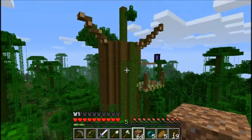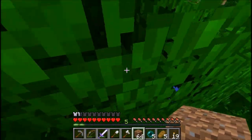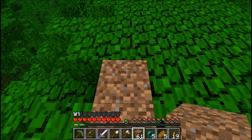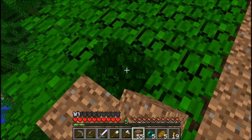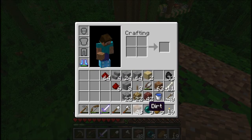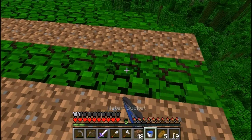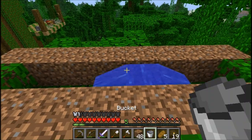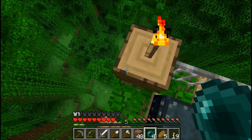Oh gosh, this is so hard trying to plant stuff in these trees. I think we'll have one farm here. So we can do something like this. Because we want it to be in the chunks that are loaded. I do have a water bucket here, so I can start with that. Put it down right there. We need to get back though — too far. Woo! Barely made it. That was close.